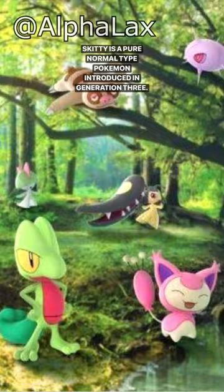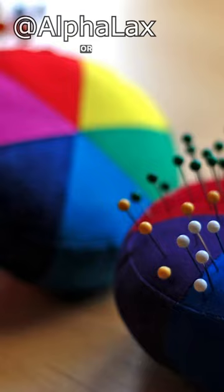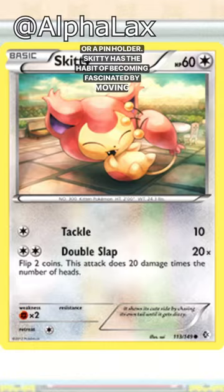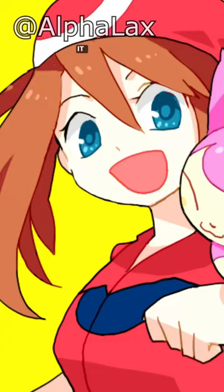Skiddy is based on a kitten, with its tail resembling foxtail grass or a pin holder. Skiddy has the habit of becoming fascinated by moving objects and chasing them around. It's known to playfully chase its own tail, which makes it dizzy. It is very popular as a pet because of its adorable looks.